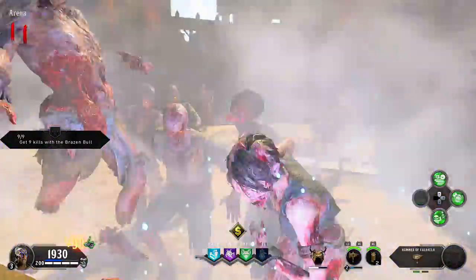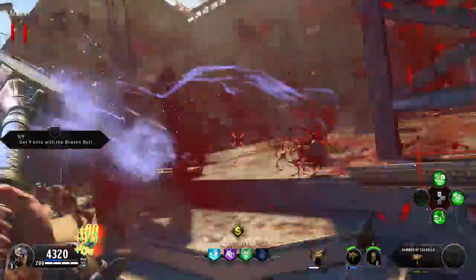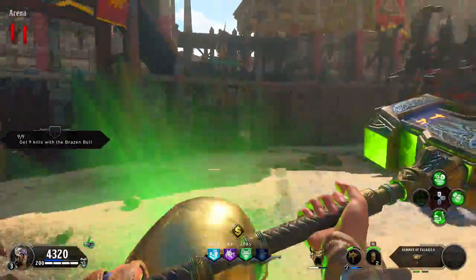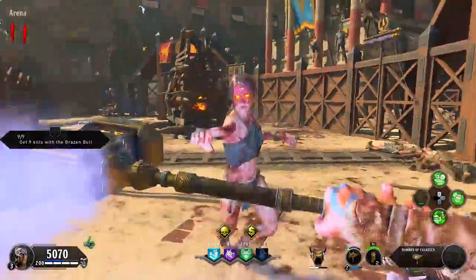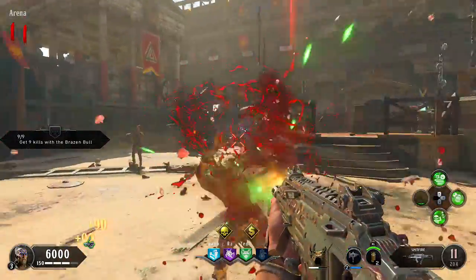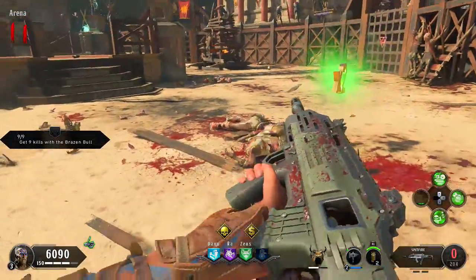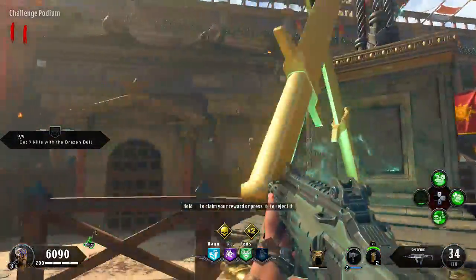I just got a nine-bang in zombies too! Forget the Hellfire, give me a nine-bang — you could make all these zombies go blind so you could escape and run to another part of the map. Nine-bang would be overpowered in zombies. I pick up double points, and the next reward is a max power for my specialist.